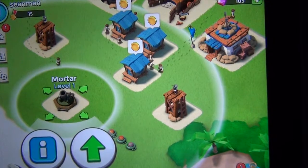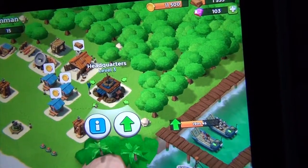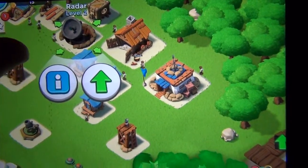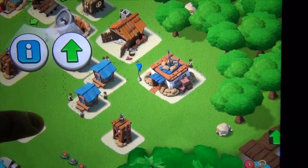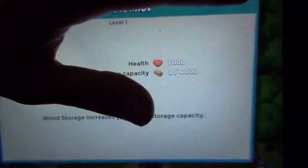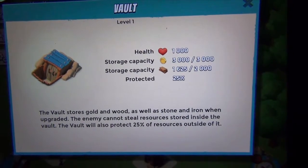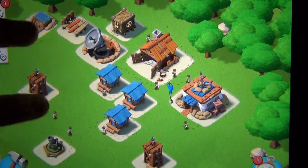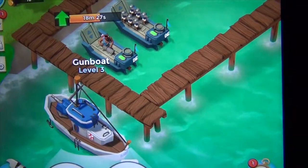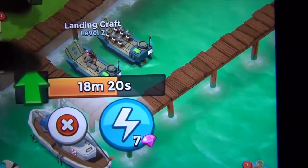I added a mortar defense and another sniper tower. I also have my headquarters now at level three and my radar tower is now level two. I built a wood storage and a vault, which will store both wood and gold. Since last time I've upgraded my gunboat to level three and I'm in the process of upgrading my landing craft to level three also.